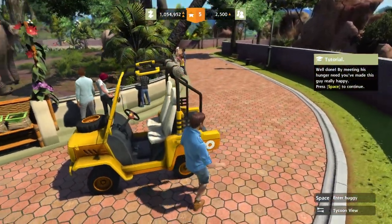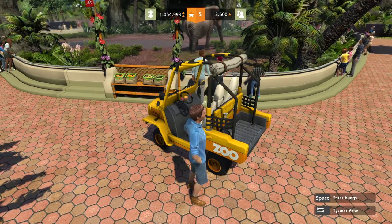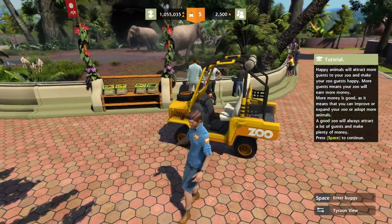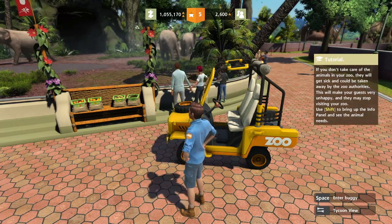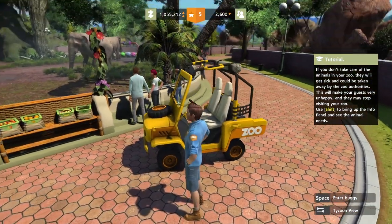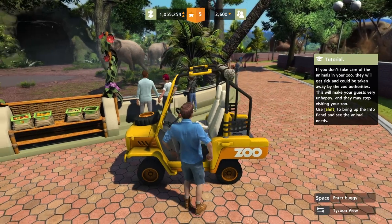Well done — by meeting their hunger, you've made them really happy. Happy animals will attract more guests. That's how it is in not only Planet Zoo but also Jurassic World Evolution — the happier the animals, the more willing everyone is to pay to see them.